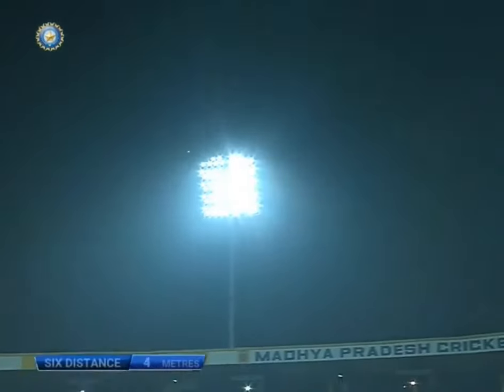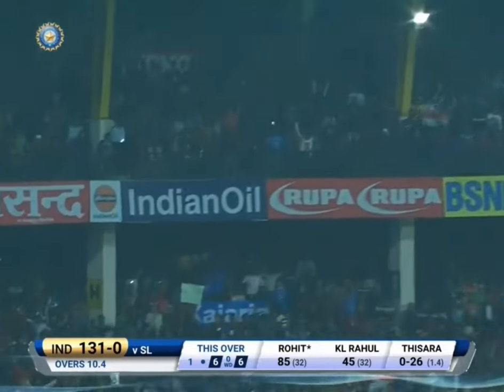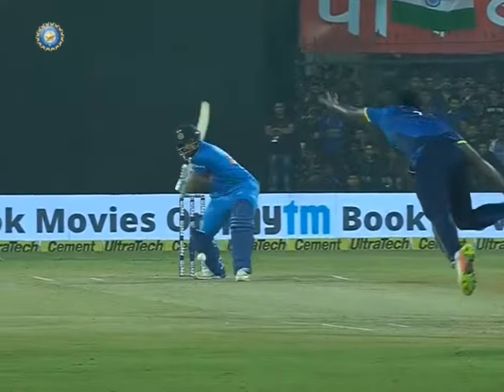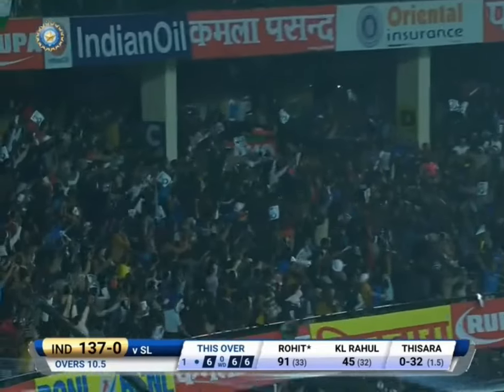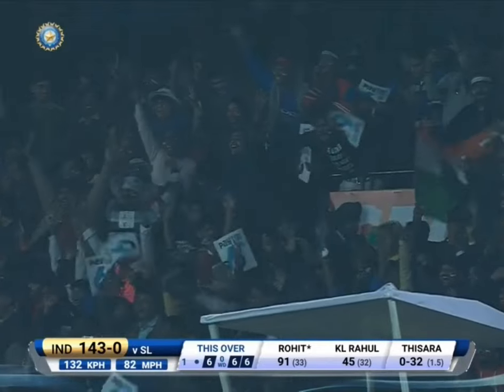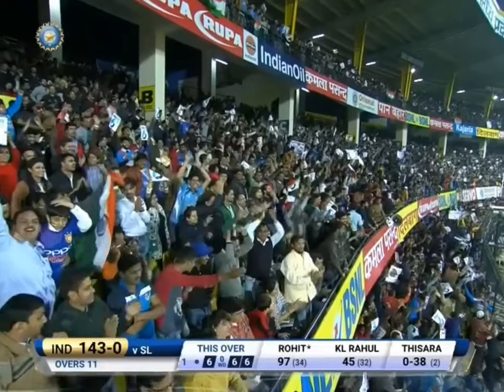If you're sitting in the second tier, get ready for some catching practice because they're not catching it. There he goes again — this time he finds another part of the ground; it's still almost the second tier. He is absolutely unstoppable once he gets going, as we saw in Mohali. And there he goes again — that's the most dramatic of them all. The boundary is too short! It's 143 for no loss, 26 came off that over.